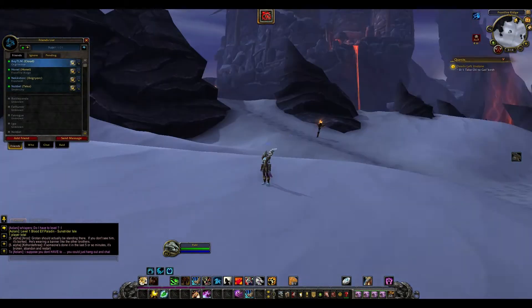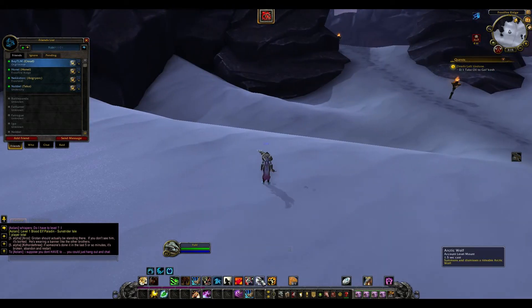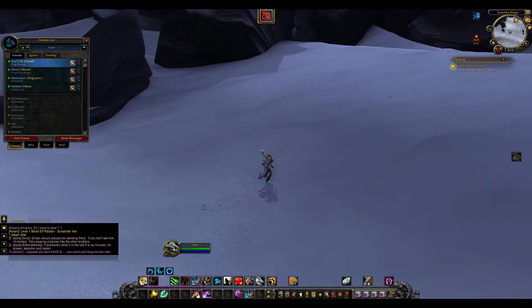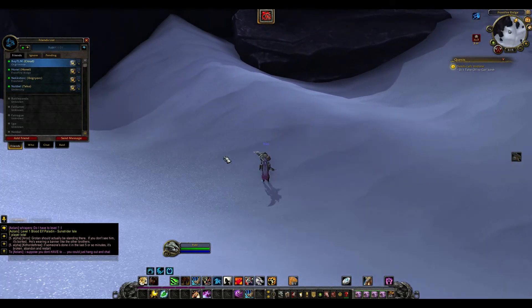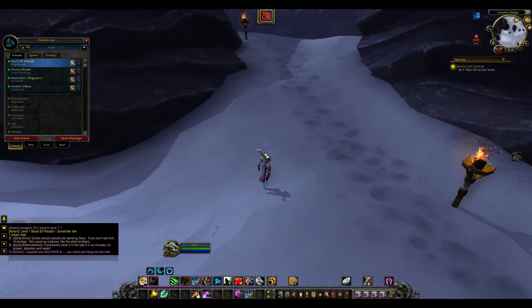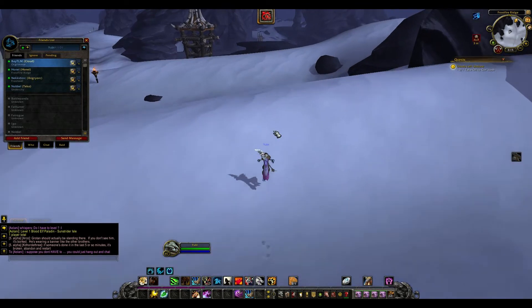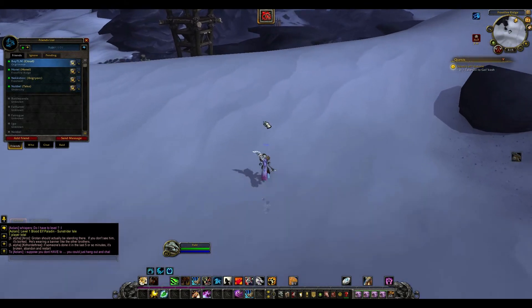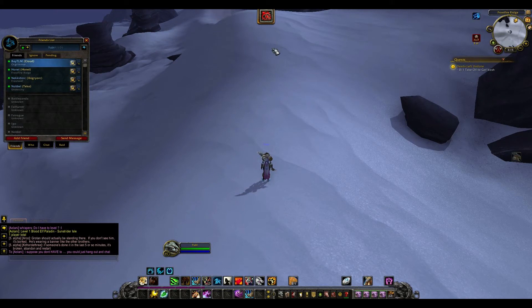After that mount bug with the graveyard, I actually can't mount up again — I've been trying and it's just not letting me use any of the mounts, which is weird. As a ghost I was still on the mount, then I rezzed and was still on it. I took off away from the mobs sitting at the graveyard — I don't know why there are mobs at the graveyard — and I was going to dismount, buff up, and try to get rid of the mount because it wasn't showing the buff for it.